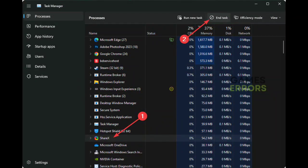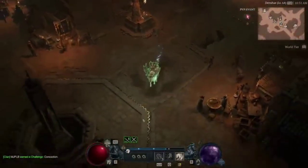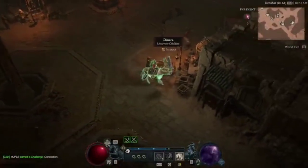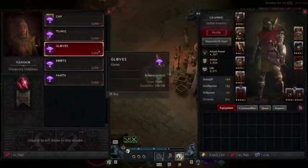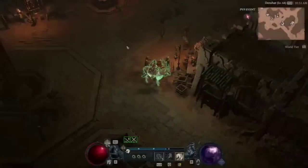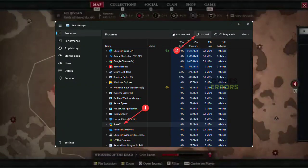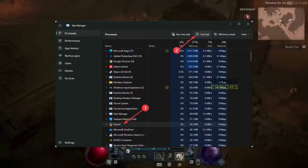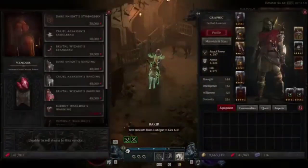Method 1: Reduce the background activities. For some gamers, when they start moving during gameplay in Diablo 4, the game may start lagging or stuttering. In this situation, reducing non-essential background tasks may help. Here are the steps: Press Ctrl + Shift + Esc to open Windows Task Manager. Go to the Processes tab. Select the process you want to disable and then click End Task. In this way, disable any other unnecessary services.